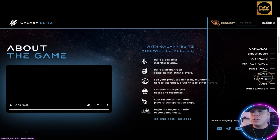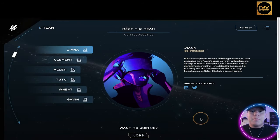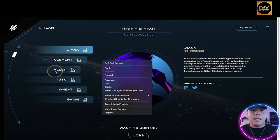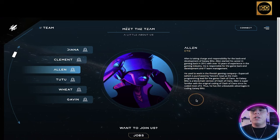Let's go down to the team section for a quick overview. We have Diana, Clement, Alan, Tutu, Wheat, and Gavin. If I mispronounce any names, let me know in the comments. All links are below. For example, Diana is the co-founder and Galaxy Blitz's resident marketing mastermind. The best thing to do when getting into NFTs is check the team docs — if you don't trust the team, you shouldn't trust the NFT.